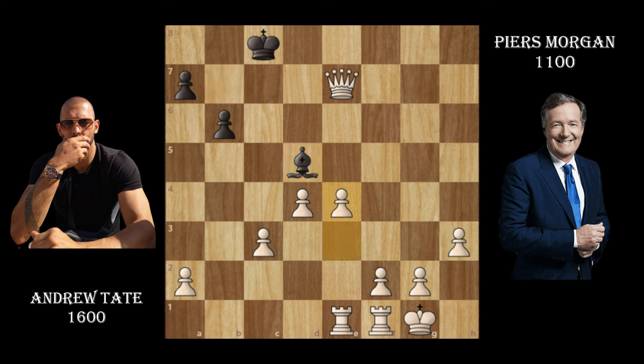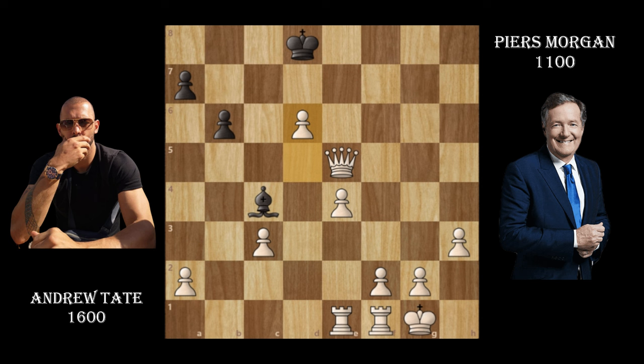Andrew attacks the bishop, it has to move. The rook is now essentially free — a rook for a bishop which Andrew Tate wouldn't mind. Andrew hits him with a check, then another check, and starts pushing his pawns. Piers moves his king back, Andrew continues to push, and it's a mating net — big mistake.